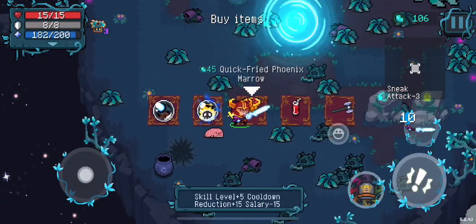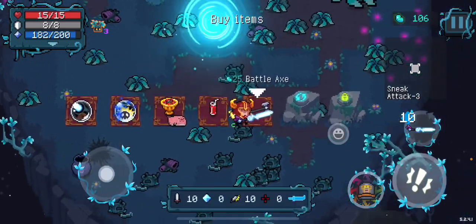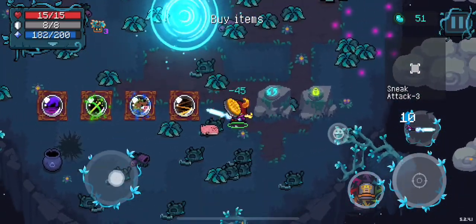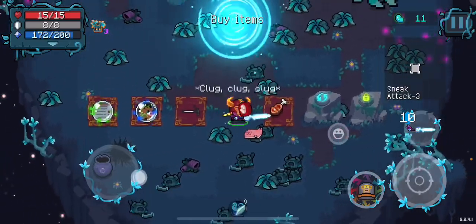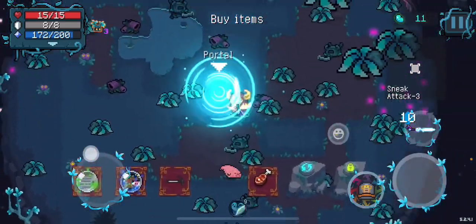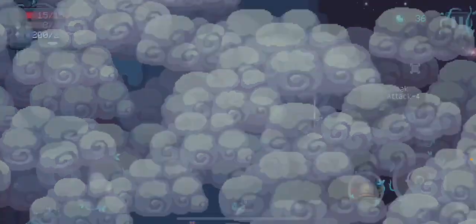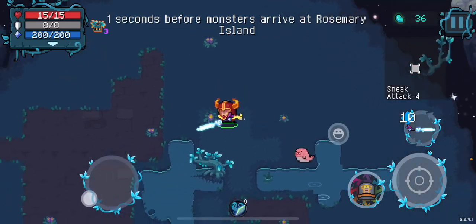We don't need that. Plus five reduction — now we're good. Crit rate — we don't really need crit rate. Golden pie, luck one — yeah, we'll take luck. We'll take a hit to damage, but that's all right. We'll take that and we'll be off. We actually couldn't grab that last meat stick just because we didn't have enough money. That's the main thing that's going to kind of hurt us — we might not have enough money for some things sometimes.